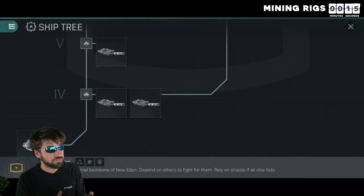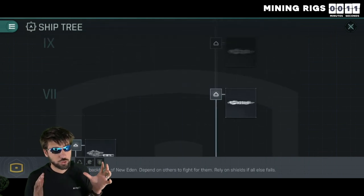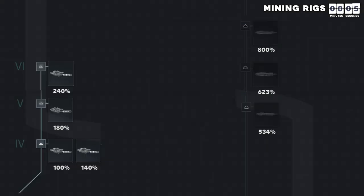So that is an overview of rigs. Ventures are allowed to have two rigs, whereas industrial ships are able to equip three, making an even bigger difference on the efficiency of the ships. And as I mentioned, if the devs do not fix level 4 rigs, then eventually these efficiency numbers will look like this.